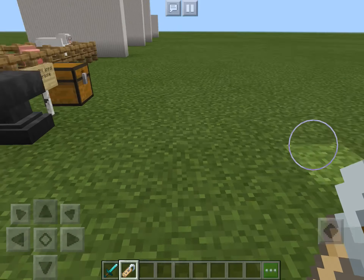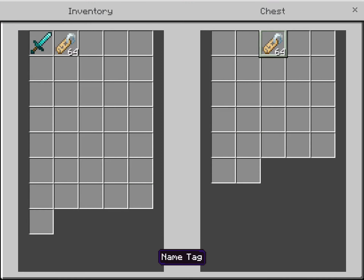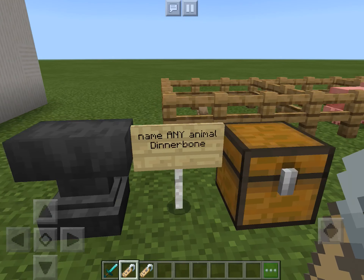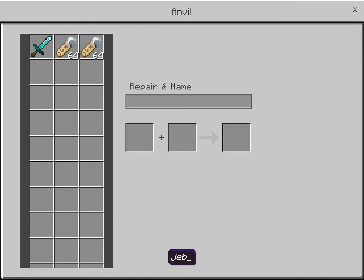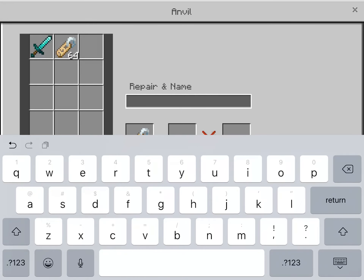So next, over here, we have: name any animal 'Dinnerbone'. It can be any animal — a sheep, a chicken, a polar bear, anything. So you need to get a normal name tag, put it in the anvil, and rename it to 'Dinnerbone'. Make sure the D is capitalized and make sure there's no spaces.